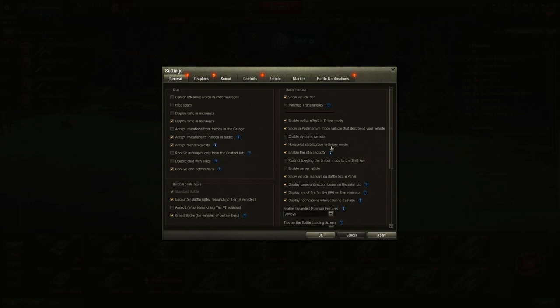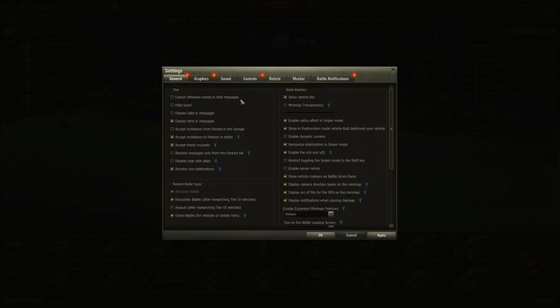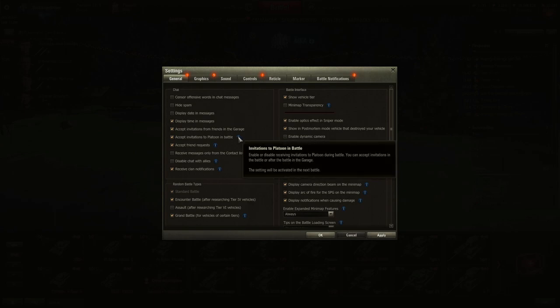With horizontal stabilization in sniper mode enabled, if you're aiming at somebody and move the hull, the turret stays pointed where it is. You can censor offensive words. Hide spam if you want — a few people do like to spam. Accept invitations from friends in the garage. You can join a dynamic platoon in battle. Platooning gives slight bonuses to XP and credits.